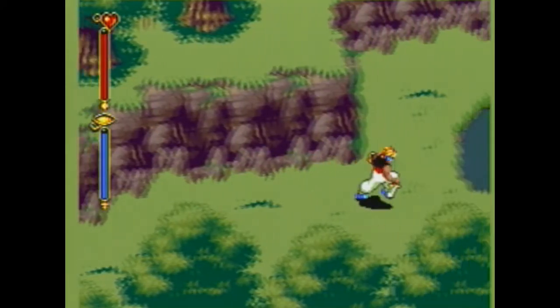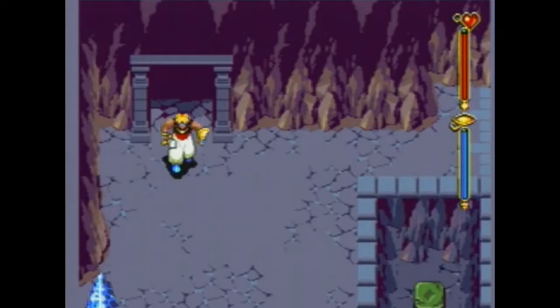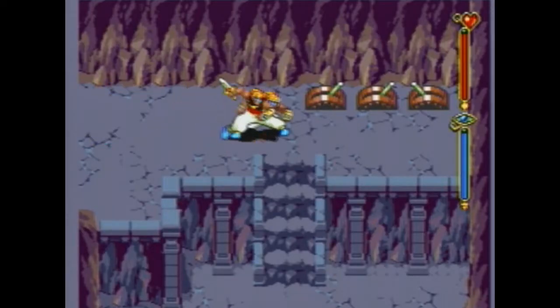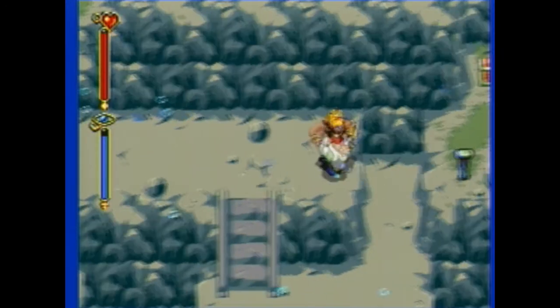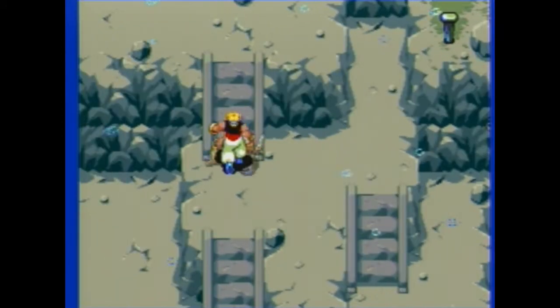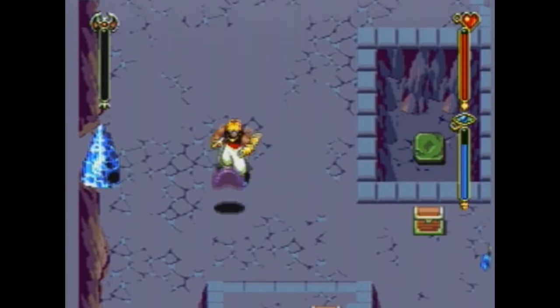I'm going to go ahead and speed this up a little. What's really important is that there's an ice crystal near the beginning of this dungeon, and we're going to use that to summon Shade. With Shade, we're going to run to the entrance, and once we're outside we're going to head to the right, where there's a post he can grab onto. This is a tremendous pain in the ass of a black gem to get, because not only did we have to backtrack all the way there, now we have to backtrack all the way to the exit of this dungeon.